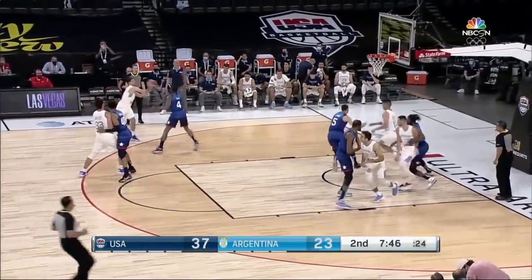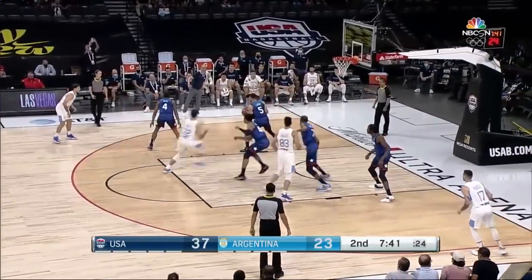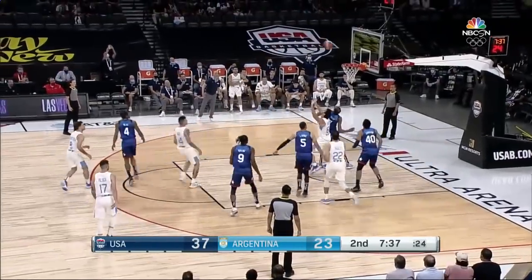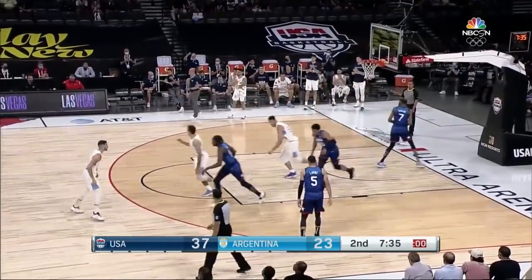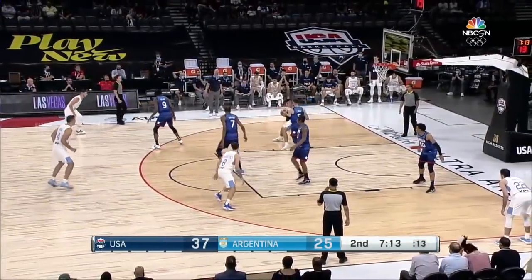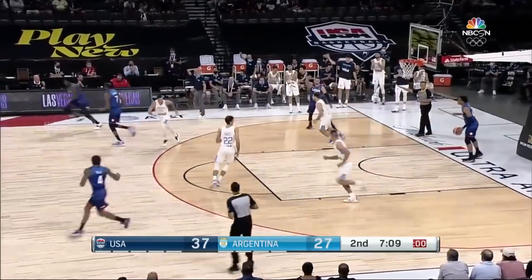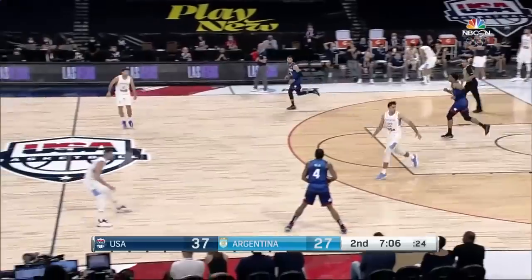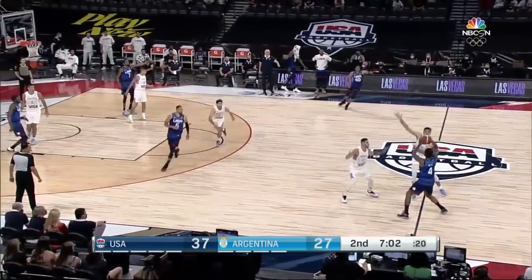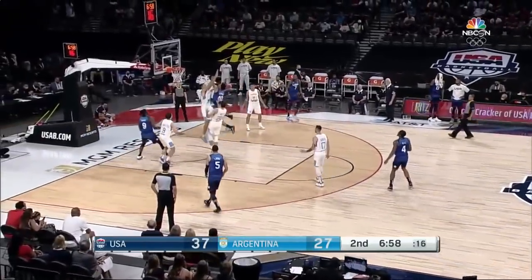Dak Provitula posting up Levine, turning over the left shoulder, feeding away and finishing. It's been a lot of the offense thus far — him posting up on that left block. Spinning off Levine and finishing. It's been effective. They've attacked the switch in that manner, with USA switching one through five, and a lot of times the guard is ending up on Dak.